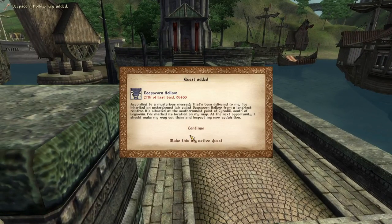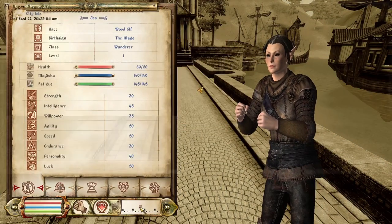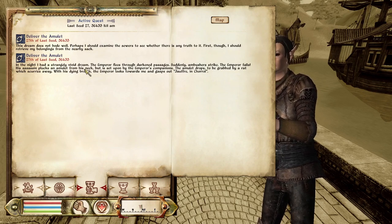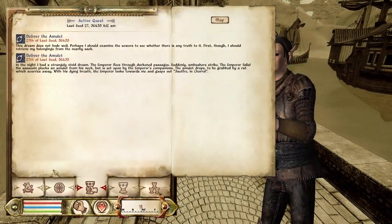And yeah, we're ready to go. If we check our quests — which we do over here — our active quest, unless we chose one of the DLC quests, is — as with the original start — Deliver the Amulet. So we've got to go to Jauffre with the Amulet, but unfortunately we haven't got it yet. What we need to do is go to the Imperial Sewers and enter them where we exited. I'll show you that now.